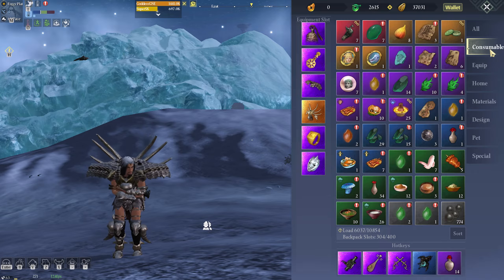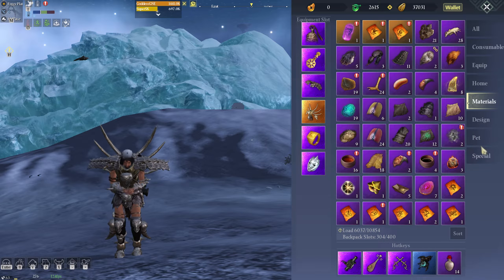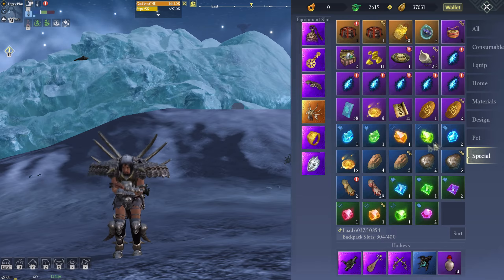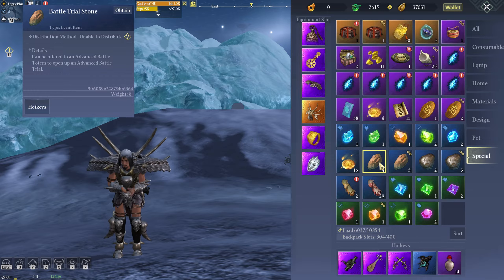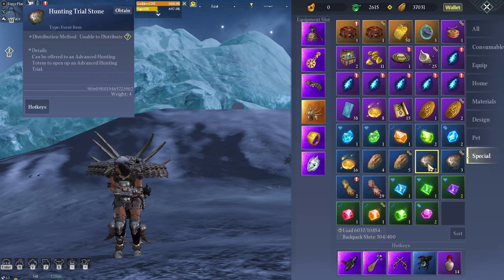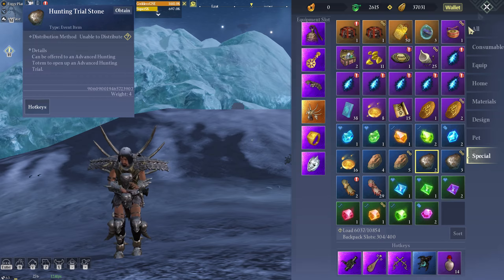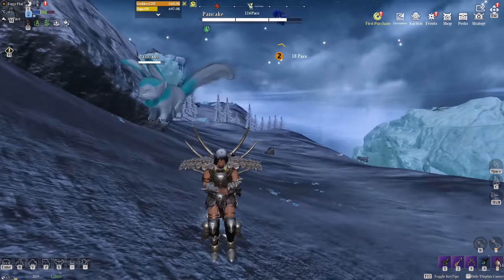It was on the special, wasn't it? Consumables - wherever the battle trial ones are. Special. I think we just get them from doing advanced battle totems and hunting totems, Goddess. Oh okay. Well, I've got a few of those things we can do. Yeah, we'll do that off-cam, guys. But yeah, nice short one today I think.